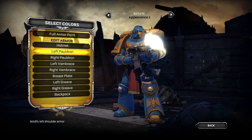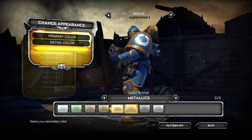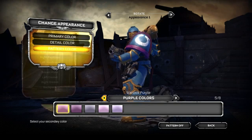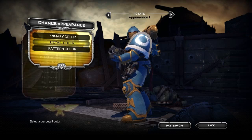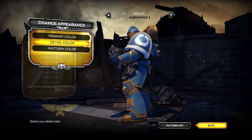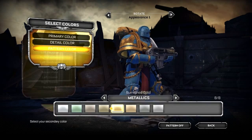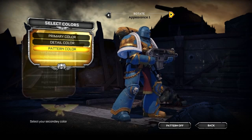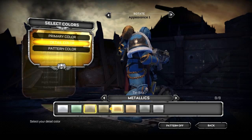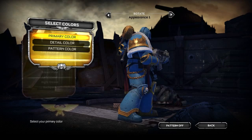Jumping into the left pauldron to show you how the pattern color can change. You'll see as I scroll through these, the color changes instantly. There are a lot of different colors included in the customizer. Let's go ahead and select white. We'll make the right side match up as well. Another thing you can jump into is the detail colors — you'll see we have the eagles on the right shoulder, and you can change the colors of those too. I'm going to go ahead and keep that gold — I just wanted to give you an idea of what that looks like.